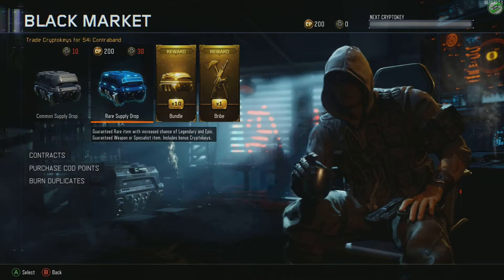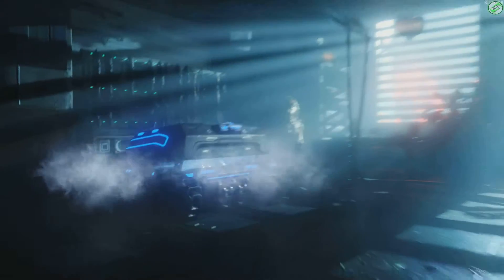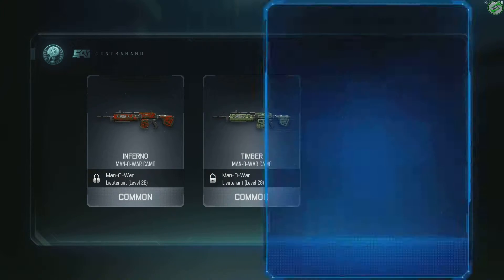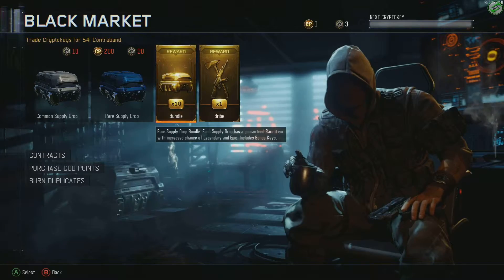I also have 200 COD points that I'm going to open first and see what happens. So we're going to spend our 200 COD points, hopefully we get something good. There we go - nothing special, nothing spectacular, just a three crypto key bonus. Okay, let's get on to the rewards.